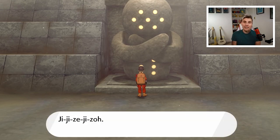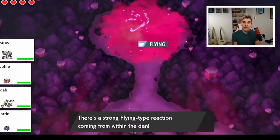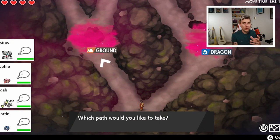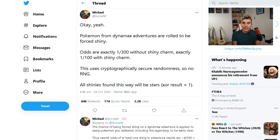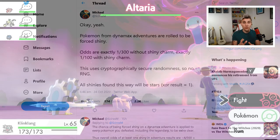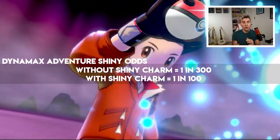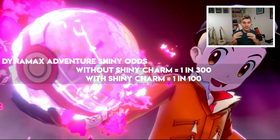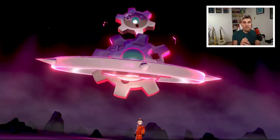The second shiny hunting method is Dynamax Adventures. Today we got official confirmation of the shiny odds — credit to Cyrus M on Twitter for publishing this information. The confirmed shiny odds for any Pokémon encountered on the route inside a Dynamax Adventure is 1 in 300, which with a Shiny Charm is reduced to 1 in 100. That is incredible, and we'll get into the full stats and odds in a moment.